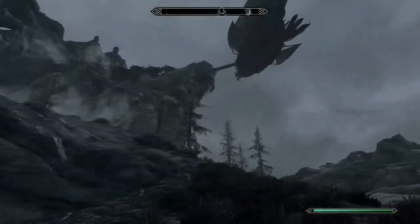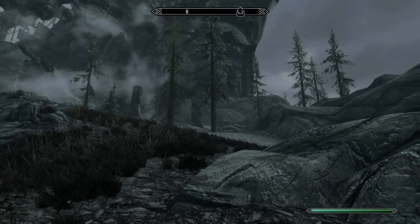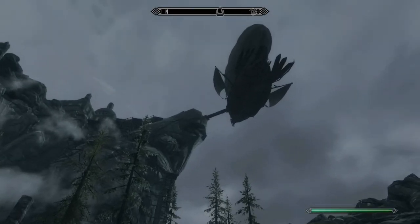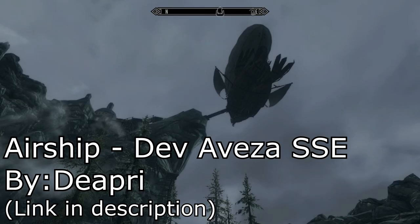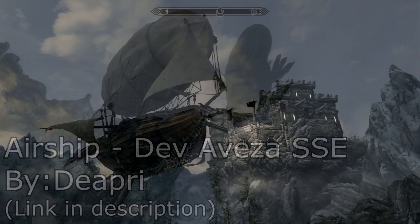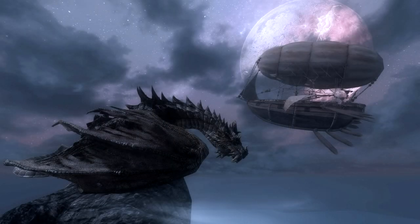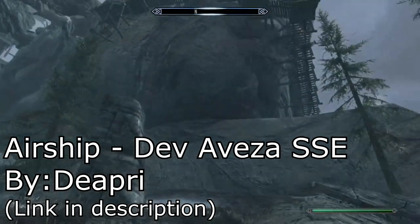It says you gotta go to behind Solitude for this one. Let me introduce the mod first. It's called the Dev Avaza — I'm very bad at pronouncing names. This is a wonderful little airship player home by Dippery. It is supposed to be a conversion of the Moon Path to Ellsbury ship, and it's just made into a player home that can travel to different places. I'm going to go up there and check it out.